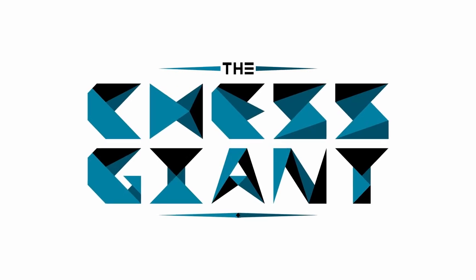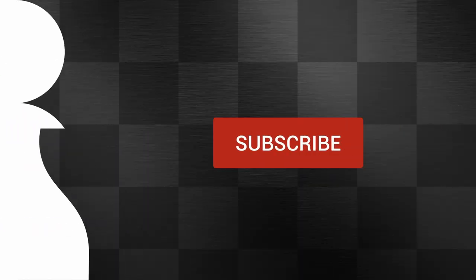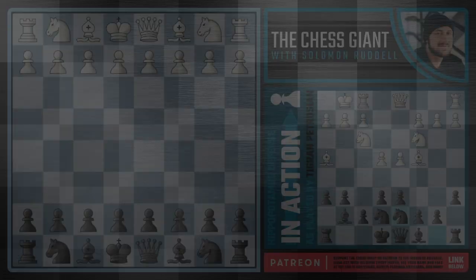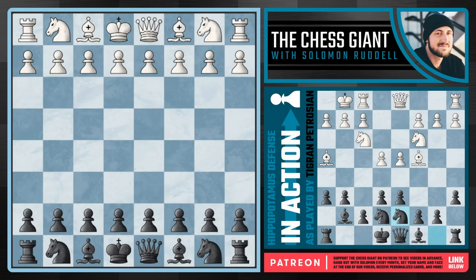What's up guys? Welcome to the Chess Giant. This is Solomon Riddell, and in today's video we have an instructive Hippopotamus game played by Tigran Petrosian back in the year of 1983. His opponent, a master level player Odil Sabatov, started off this game with white, advancing in the center with e4, and we now see the Pirc defense from the former world champion.